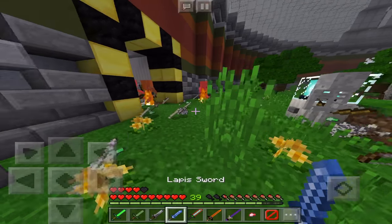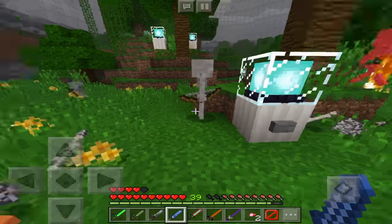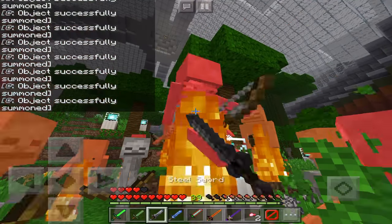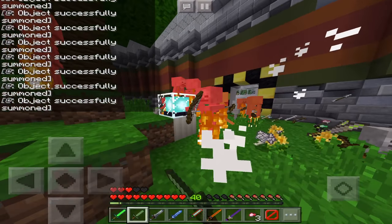The lapis sword is also one hit. The steel sword — I think the steel sword is also one hit. Then the steel leaf sword — it makes you go a bit faster, so it may not be one hit.